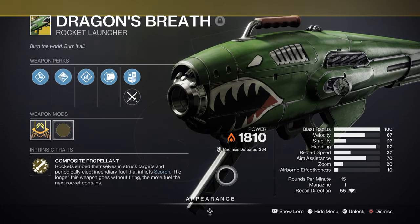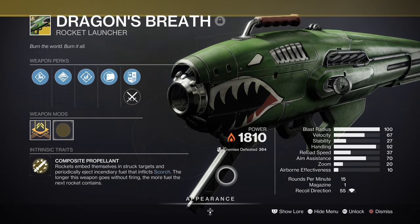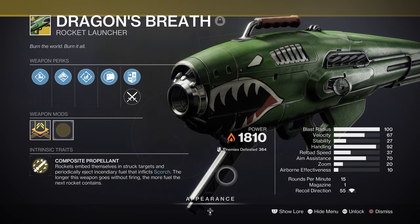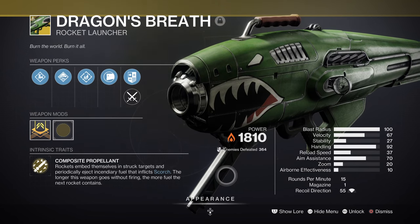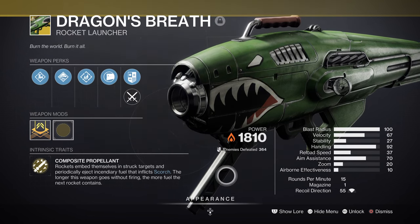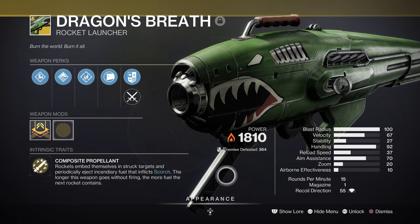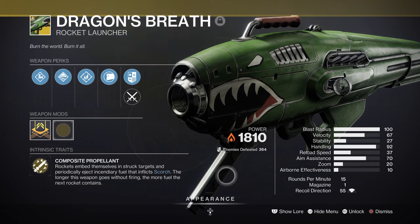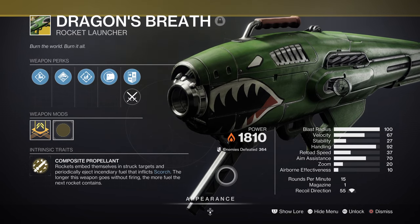Heavy is the Dragon's Breath Exotic, which has now been newly reworked. It now focuses on applying a napalm effect which can continuously build up Scorch and ignitions the longer the effect is active. It can also auto-reload at x5 fuel. So for those looking for a quick-swap auto rocket this season, now is your time to grab one. This is honestly one of the best Scorch-focused exotics that every player should own and at least try once for maximum destruction.